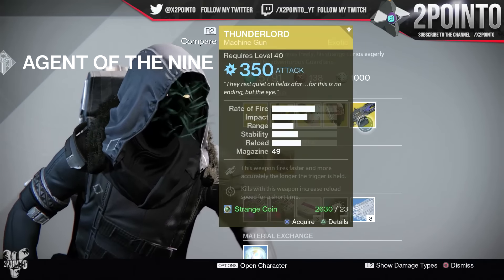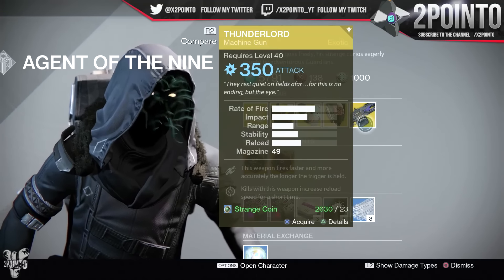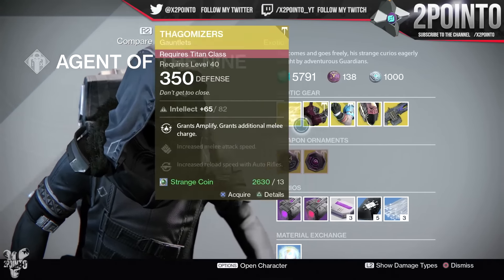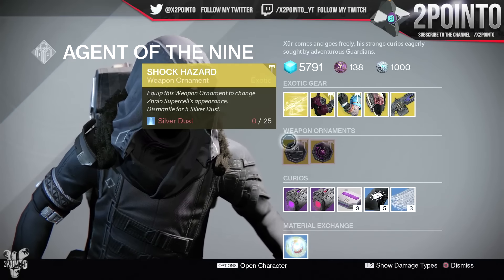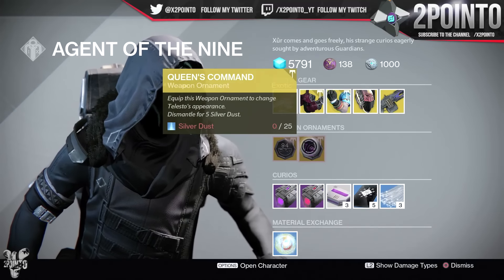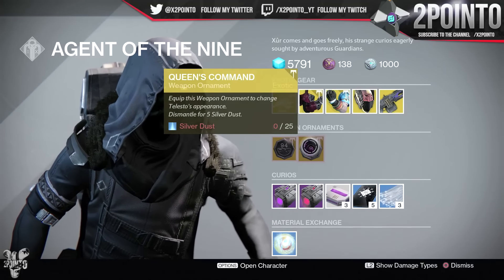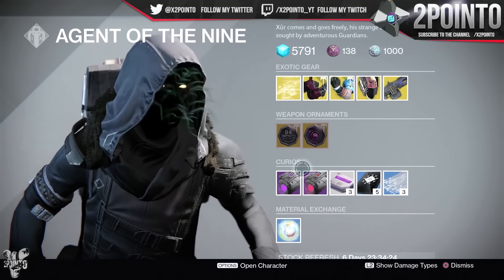The weapon of the week is the Thunderlord — the weapon fires faster and more accurately the longer the trigger is held, and then kills with the weapon increase the reload speed for a short amount of time. Moving on to the weapon ornaments, we have the Shock Hazard for the Zalo Supercell and the Queen's Command for the Telesto. I love the look of both of these ornaments, but they do cost 25 Silver Dust, which is a bit of a stretch — so personally I'm going to be holding out trying to get these from those Radiant Treasures.